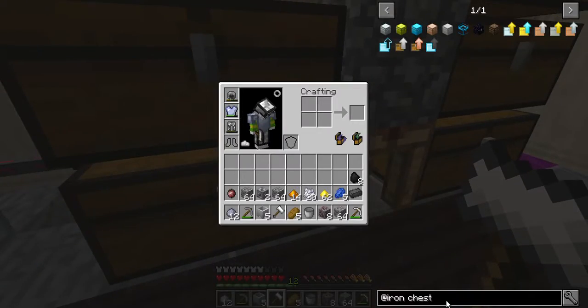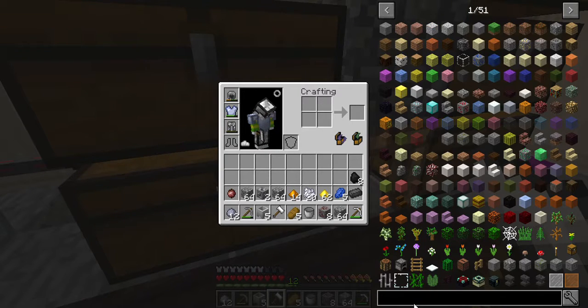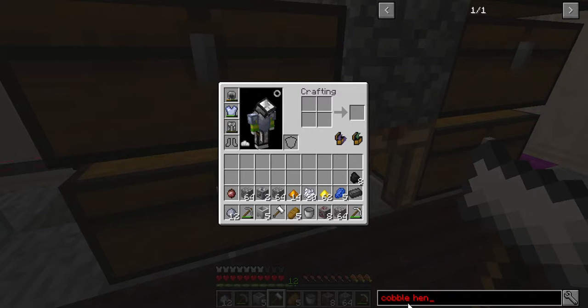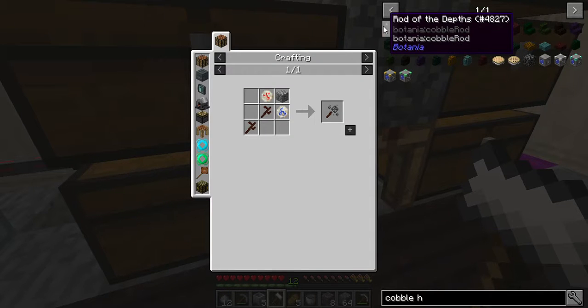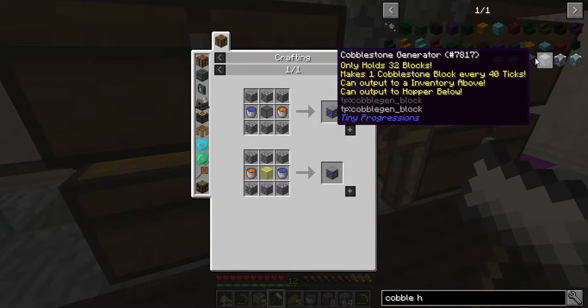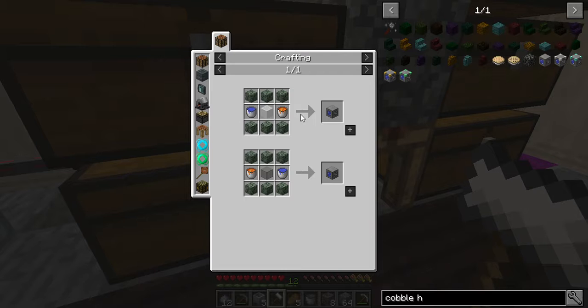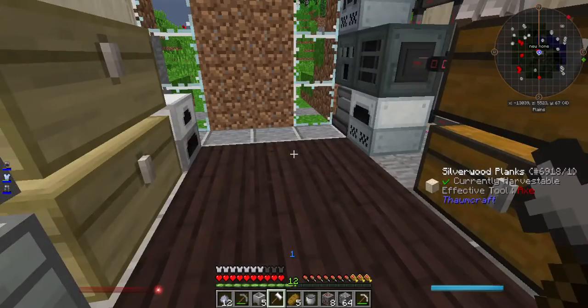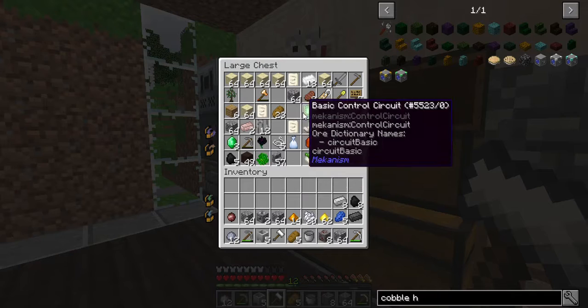Crystals — now, what we need. Rod of the Depth. Oh, cobble. We need more iron — it's not that bad, though. I think the iron we need is in here — yeah, there it is.